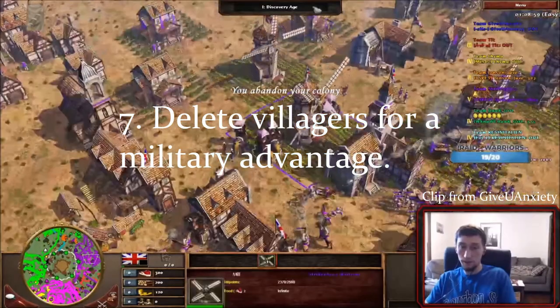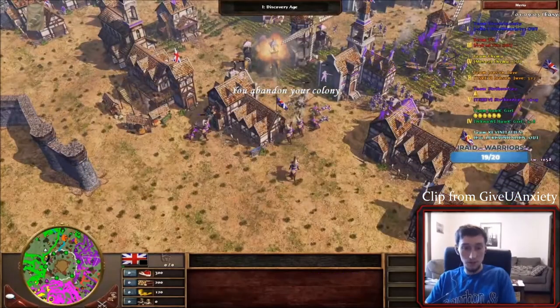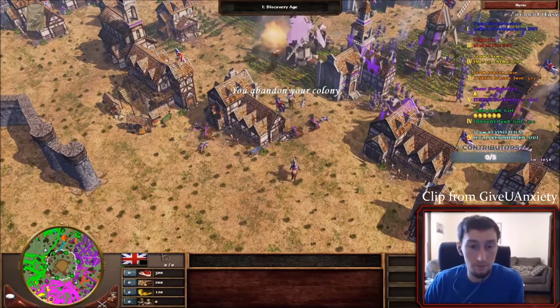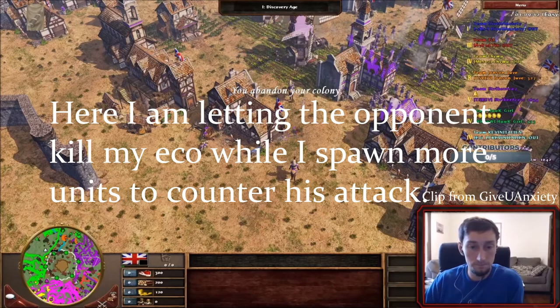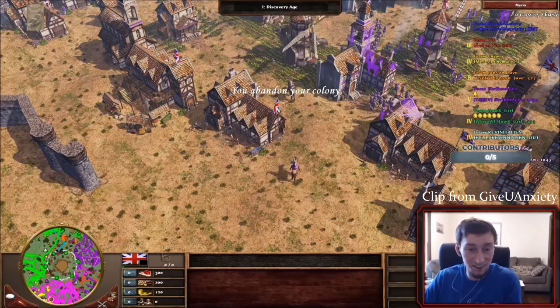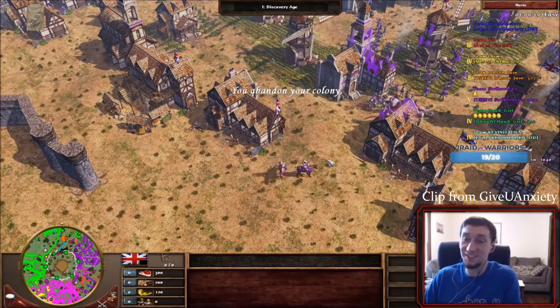Number 7: another example of this is deleting your villagers. Early on I was obsessed with keeping 99 villagers, but when you have 50k of every resource, there is simply no need. Delete 20 to 50 villagers, depending on your situation, to gain a serious numerical advantage in combat. Maybe you have so many resources that you delete all of them — sometimes the risk is worth it.